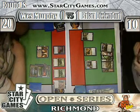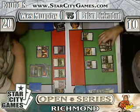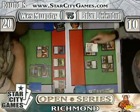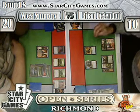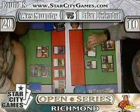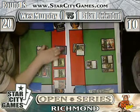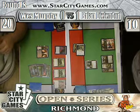So Brian untaps, draws a Mountain. Brian still has that second Knight in his hand. We're going to equip - we're just going to start gaining life through the Protection from White creature. Gain seven. Actually three - we're going to gain three. Game three, take three.